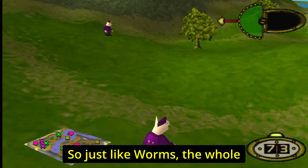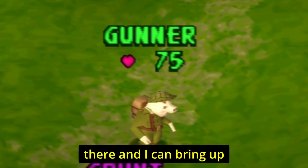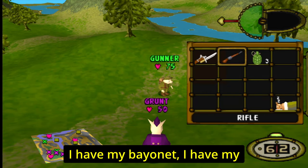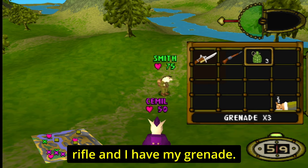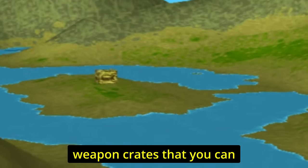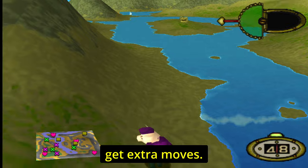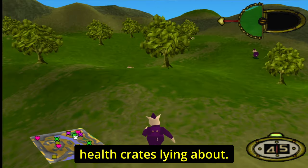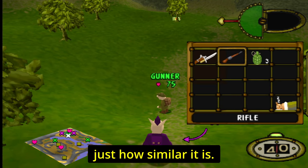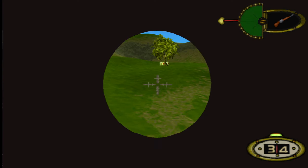Just like Worms, the whole point is to take them out. You can see the health there and bring up a weapon reel that is exactly like Worms — a bayonet, a rifle, and a grenade. Another aspect very similar to Worms is weapon crates you can grab for extra moves, and you can also find health crates. Just like Worms, before attacking your pig will say a snarky remark.